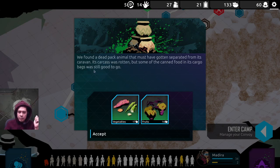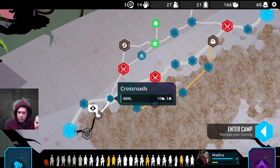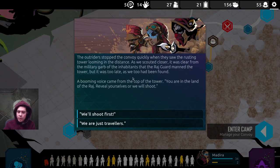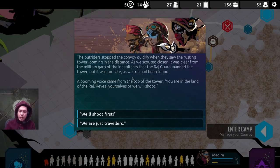We found a dead pack animal that must have gotten separated from its caravan. Its carcass was rotten, but some of the canned food in its cargo bags was still good to go. Take it! One more desert travel, and then we can cross upwards into this area.